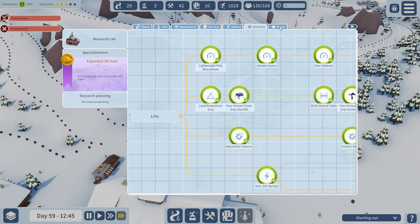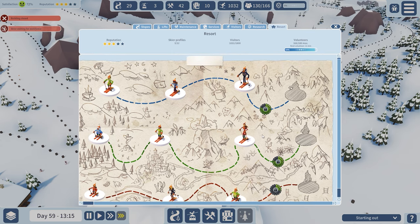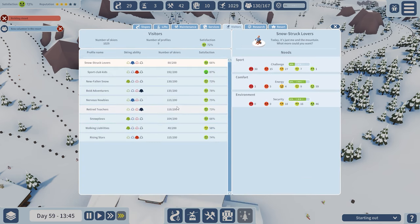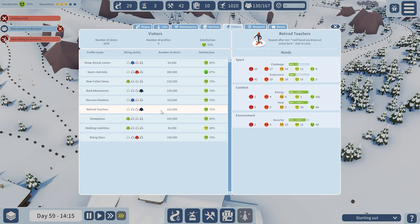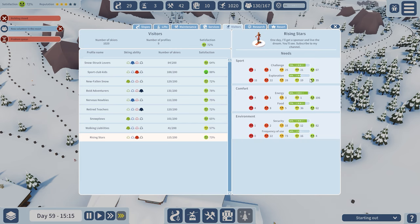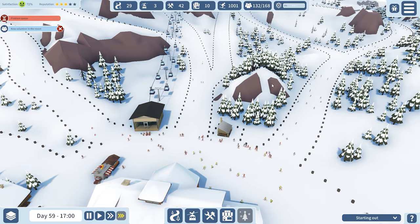We need 150 of these profile types, and these two — the tired teachers and the rising stars — aren't that far off. The tired teachers need more challenge and endurance for blacks. The rising stars have pretty good challenge and exploration, very good energy and food security. Frequency of use is pretty low and I still don't understand what that really means, so I don't think we can do much with that either.